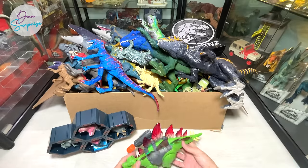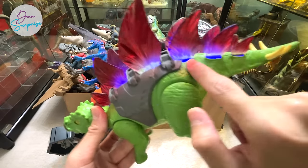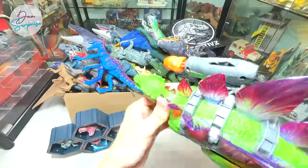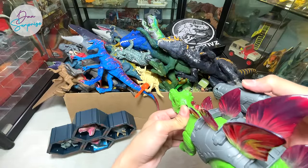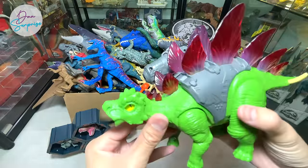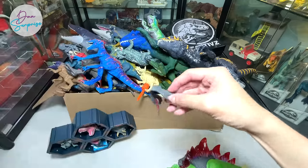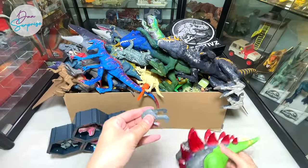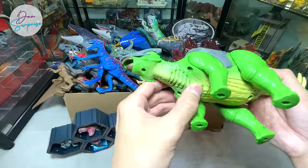It will roar as well, and you can actually see some lights coming out from the plates - the blue lights. It comes with a projectile as well, so once you press this button it'll actually shoot. It's pretty cool. It comes with a helmet as well - I think the helmet is right inside the box. You can put this right on and it feels like an armored dinosaur, really really awesome.